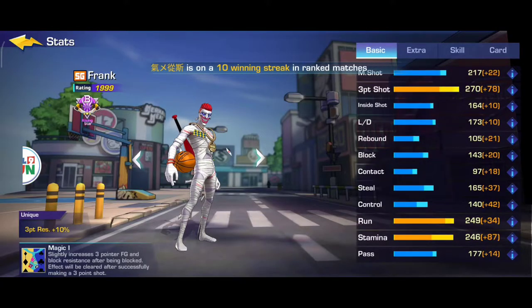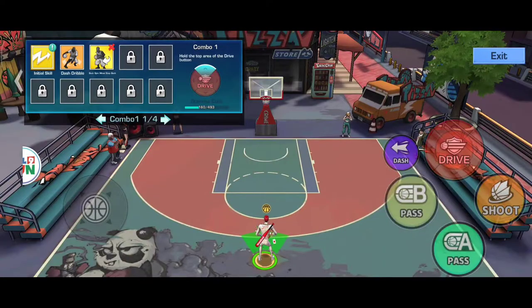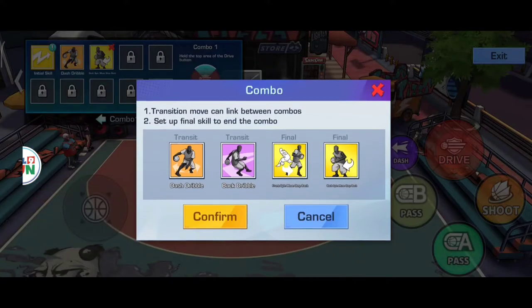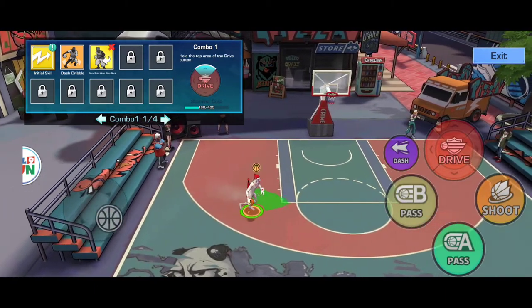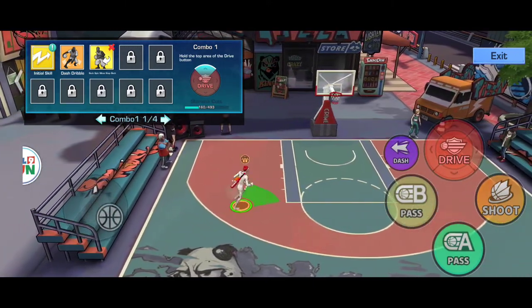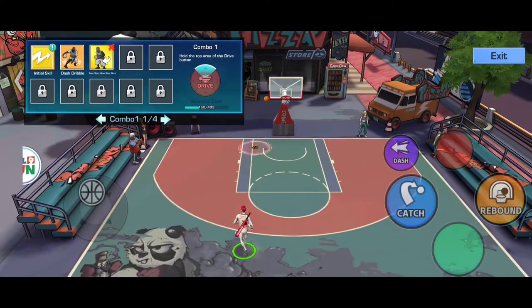Oke, kita coba ke drive-nya kita guys. Di sini saya menggunakan drive atas - itu drive double, kemudian backspin, step back. Jadi saya ada dua finalnya: front spin move step back dan backspin move step back. Nah ini beda nih guys - ini digunakan pada saat saya berada di kondisi di atas seperti ini. Di atas dari yard sedikit - kita contohkan pada saat kita ngedribble ke kiri, kita harus ngedrive ke kanan, itu biar nge-trigger ankle break guys. Jadi seperti itu guys, dan kebetulan gak masuk.